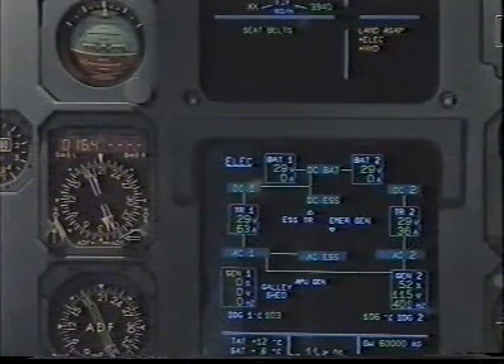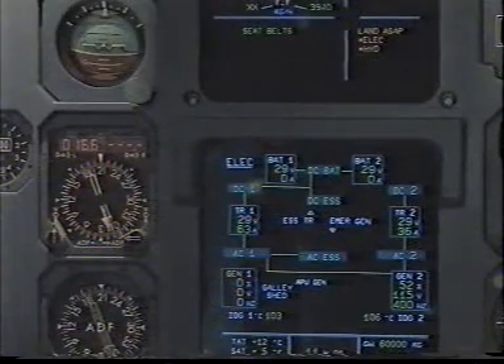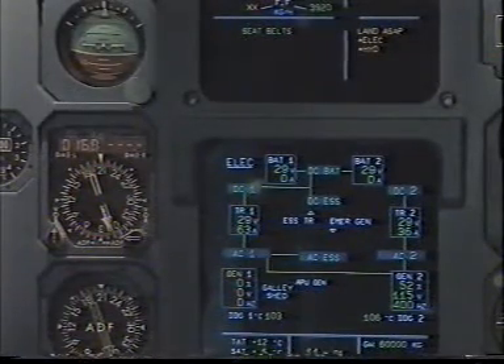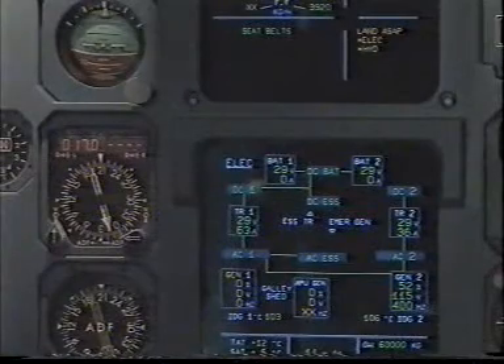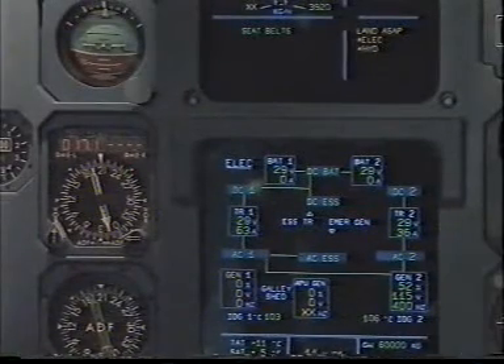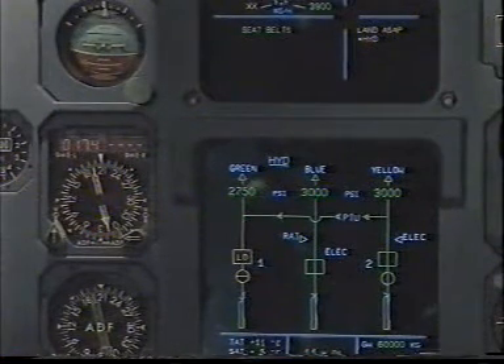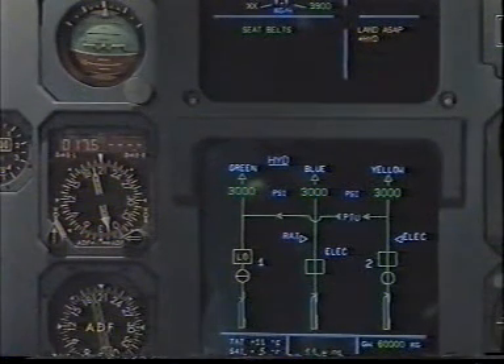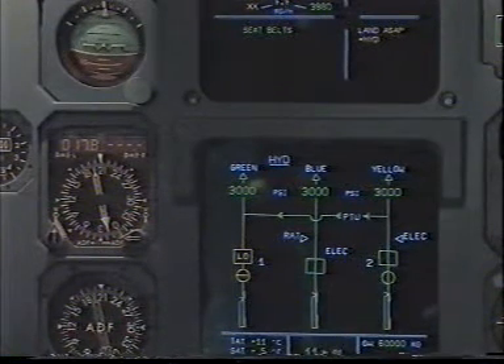Electrical: loss of generator one. Generator two supplying AC one and AC two. GALLEY is shed. APU master switch on. APU master switch is on. Electrical clear. Clear. Hydraulic: loss of green engine one pump. Green system pressurized by the PTU. Hydraulic clear. Clear.